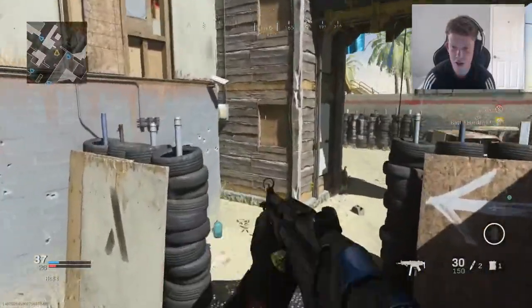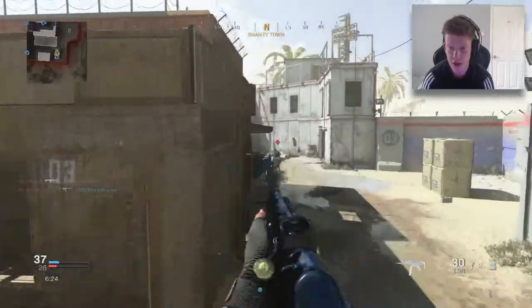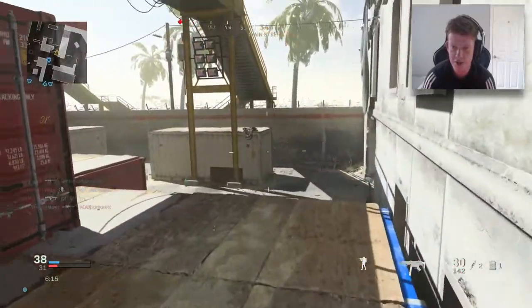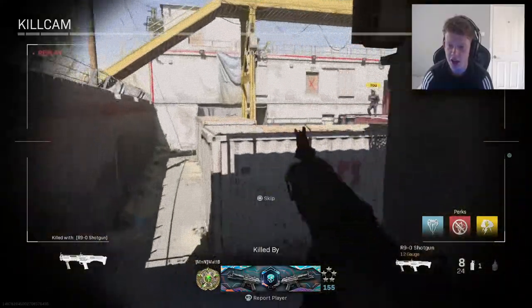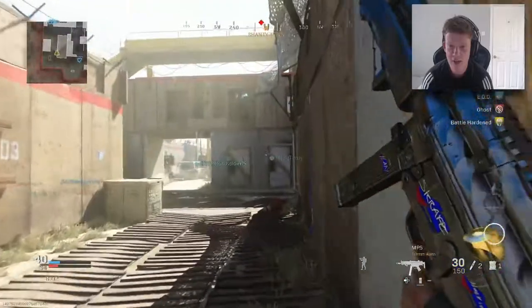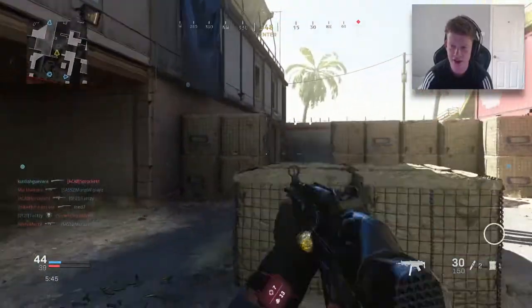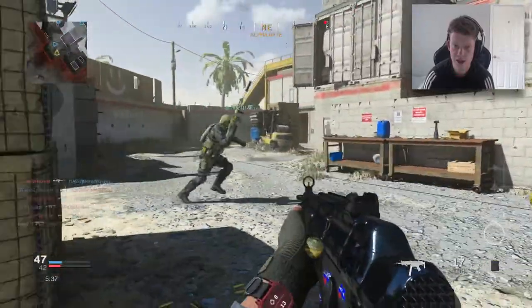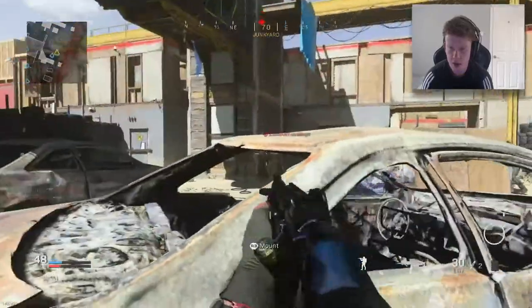A teammate with a sniper is stealing my kills, but hey ho. That kid with the LMG is going to be on that back head-glitch spot. What is this shotgun kid doing? He's got Overkill — I don't even know. I hate shotguns — they just ruin the pushes, they ruin everything. I can't find where everyone is; they're not where I'd expect. Getting killed by the most unexpected things right now — this is rough.